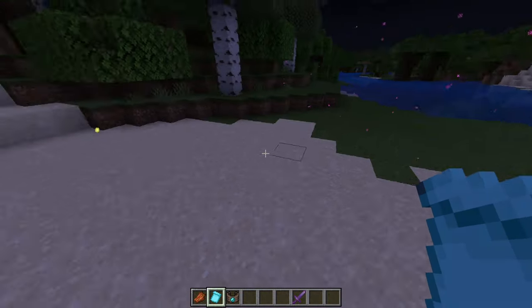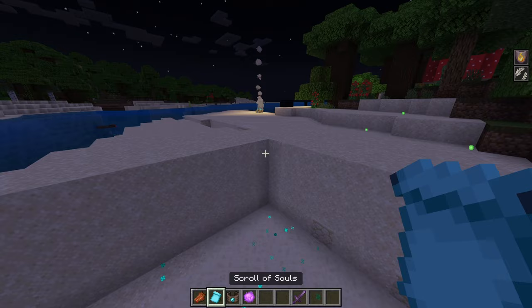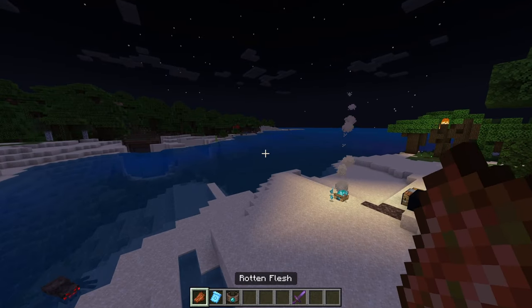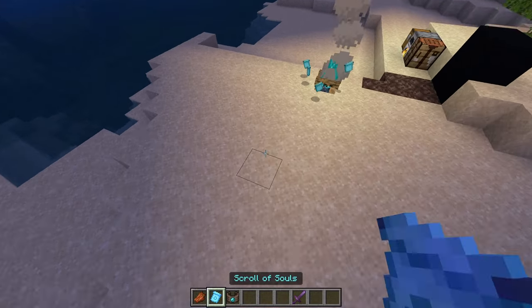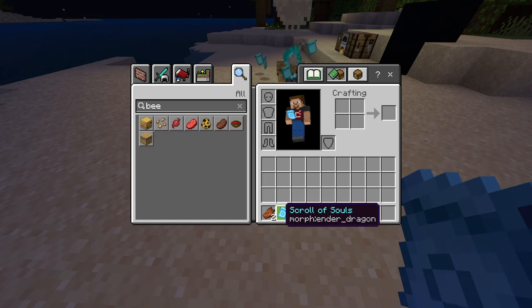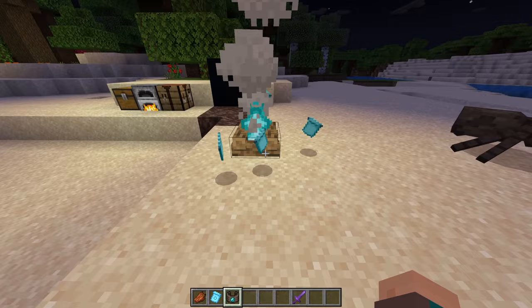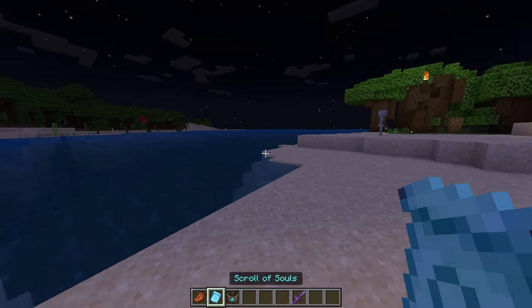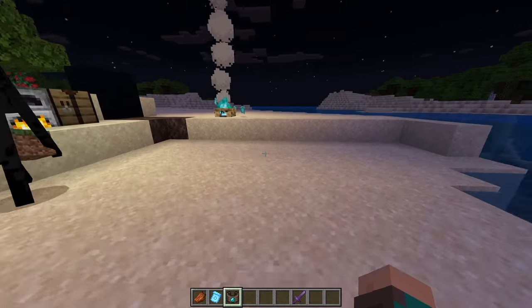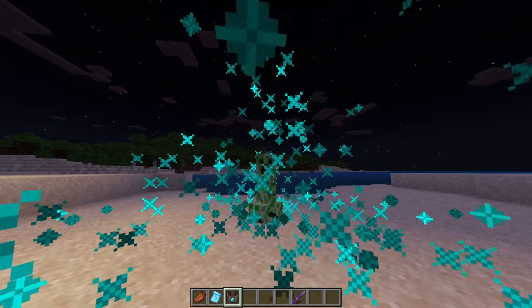While those are cooking, I'll switch to the ender dragon — if I right-click the scroll of souls you can see it changes. For the sake of the video I'll go back to human, and now we have the morph ender dragon scroll. You're able to share these scrolls with other people while maintaining the ability you've already gotten, which is crazy. The paper turned into scrolls — I think these should be more valuable. I hope you guys enjoyed the video, please like and subscribe, and I'll catch you on the next one!